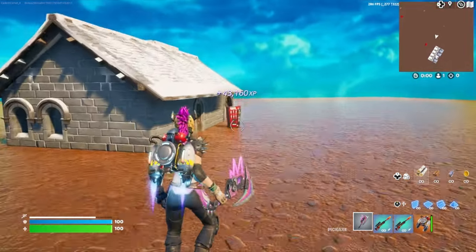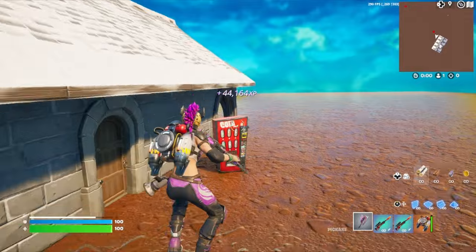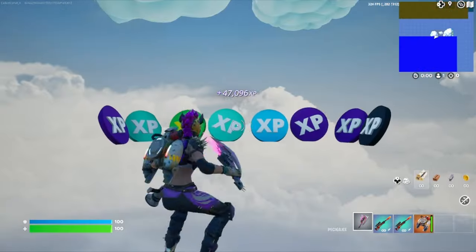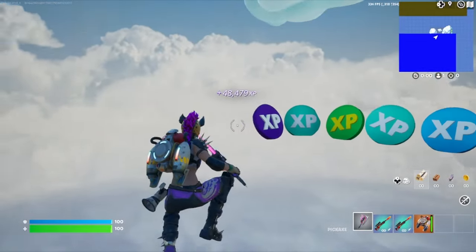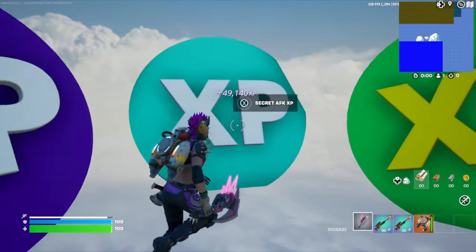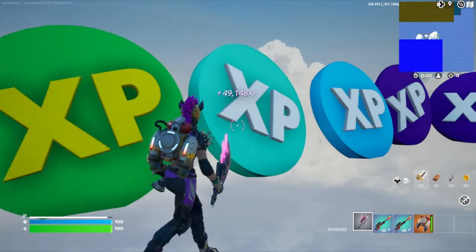Finally, we'll come over here to this last cola machine — there's a secret button here, go ahead and press it. And that'll bring us to this area. Look at all the XP waiting here — go ahead and start interacting with all the XP tokens and watch your XP climb.